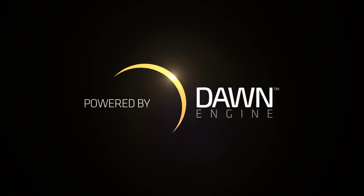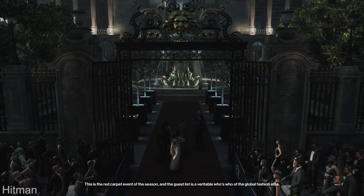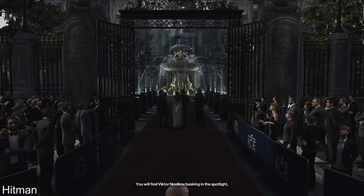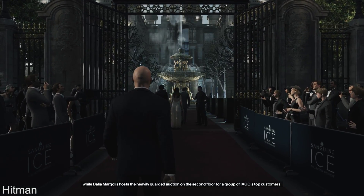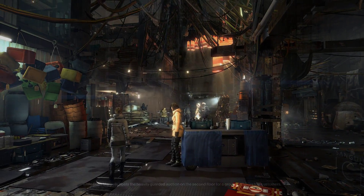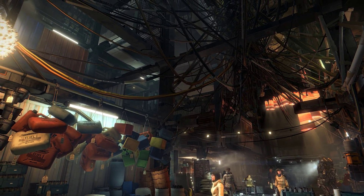Deus Ex Mankind Divided is built upon the Dawn Engine, a graphics engine designed by Eidos Montreal based upon IO Interactive's Glacier 2 engine — the same technology which powered the recent Hitman games. While Glacier 2 may serve as a basis, the renderer has been completely overhauled with support for a wide variety of new techniques.